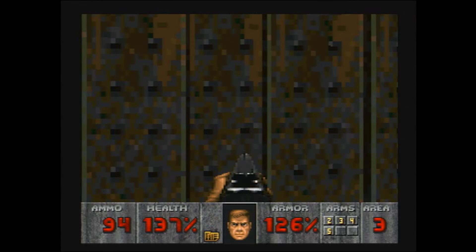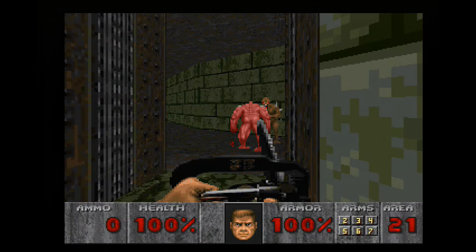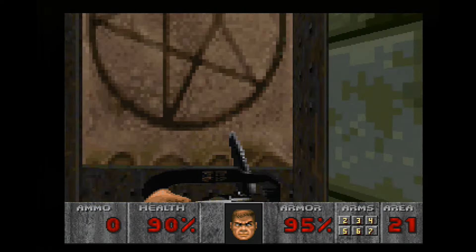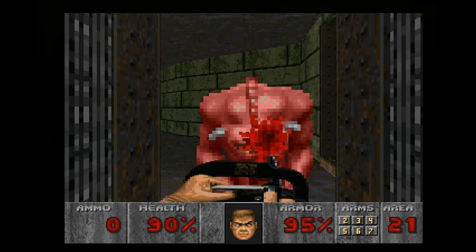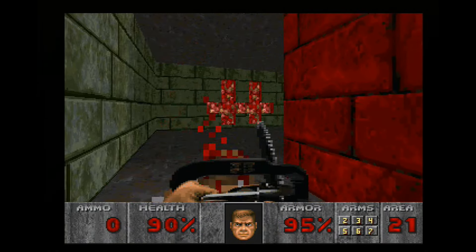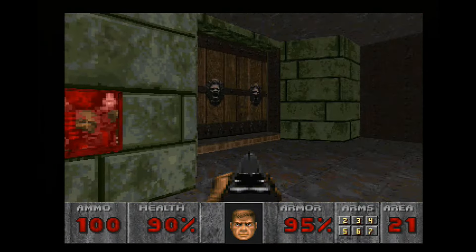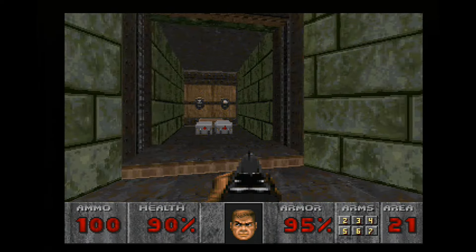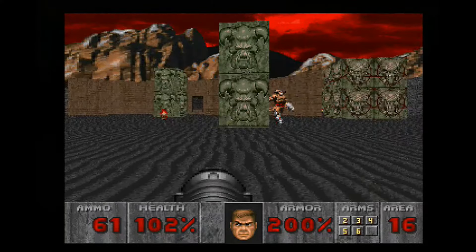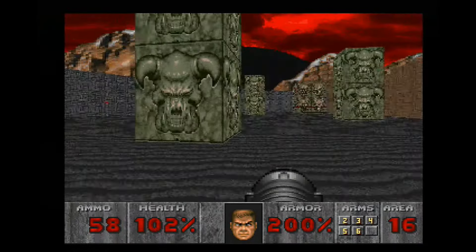Gameplay feels more complete. Demons now have all viewing angles, which means you can sneak up behind them and witness monster infighting — a big element missing from the original port. Nearby enemies can also be alerted when a weapon is fired, though personally I think this feature is a bit too sensitive since demons in nearby rooms get alerted to your presence. However, the most significant addition is the reintroduction of the Cyberdemon and the Spider Mastermind. These bosses were absent in the original release, and finally facing these guys on the 32X makes this version feel much more whole and a bit challenging.